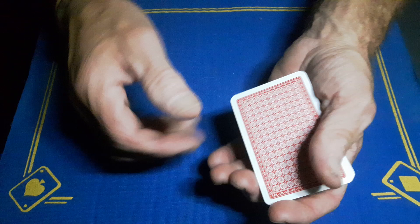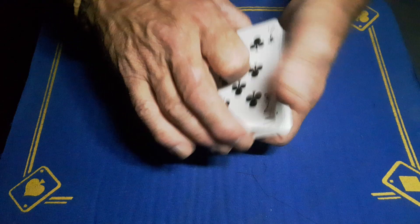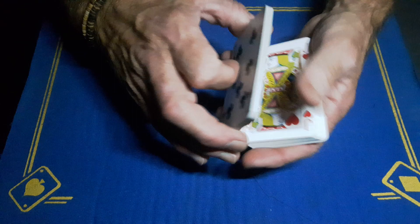Once you've got your deck stacked, you can go up to your spectator and show them that the deck is all mixed up. You're best not just spreading through like this, because they'll probably notice it goes red, black, red, black. Instead, just take off bunches of cards and show them they're all mixed up.